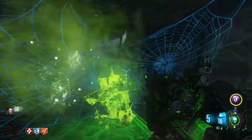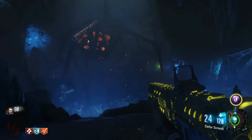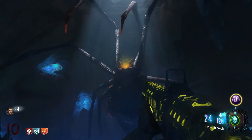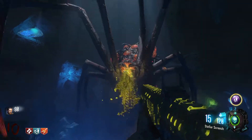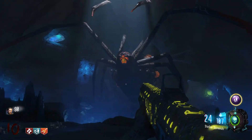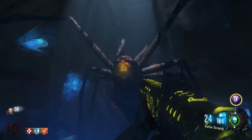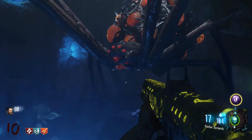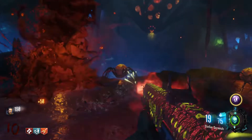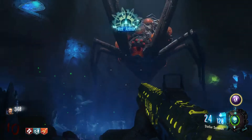We're going to do the spider boss fight real quick. We got our Stellar Screech. Well, that thing is angry. Basically you just literally shoot it in the mouth when the mouth is foaming — and that's the entire boss fight. It's hardly even a boss fight because it really isn't that hard, I've got to be honest.